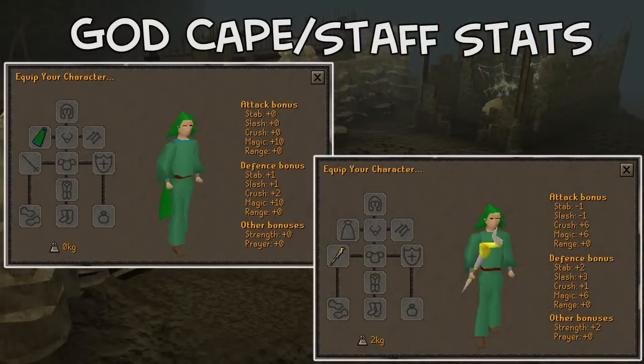So that is the mage arena and the rewards of completing all of the activities associated with it. On screen you can see the stats of the god cape and the god staves. I hope you found this guide useful. If you did, feel free to smash that like button and subscribe for future Old School RuneScape videos. Thanks very much for watching and I'll see you next video.